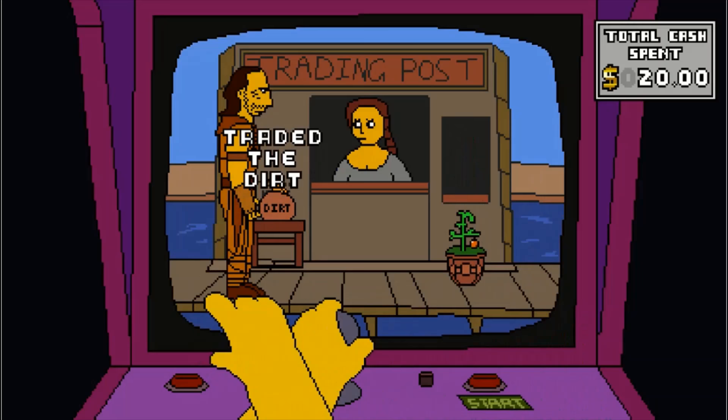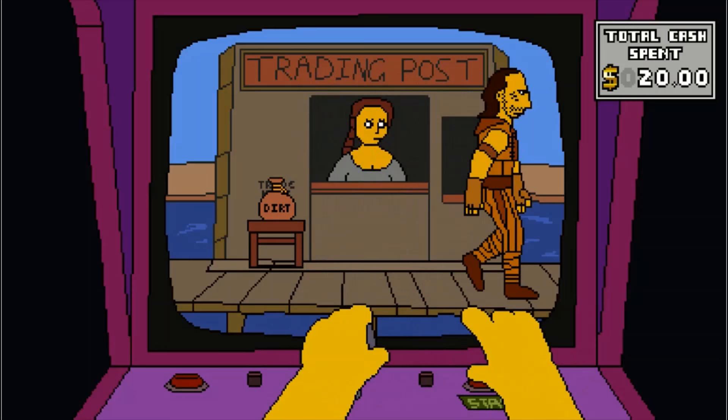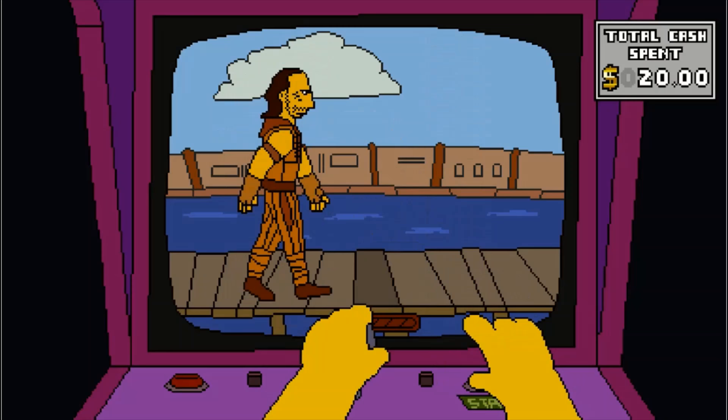Punch her in the face and grab the tomato plant. You don't have to do that. Go forward twice after this wrench — one, two. Hit duck and action.